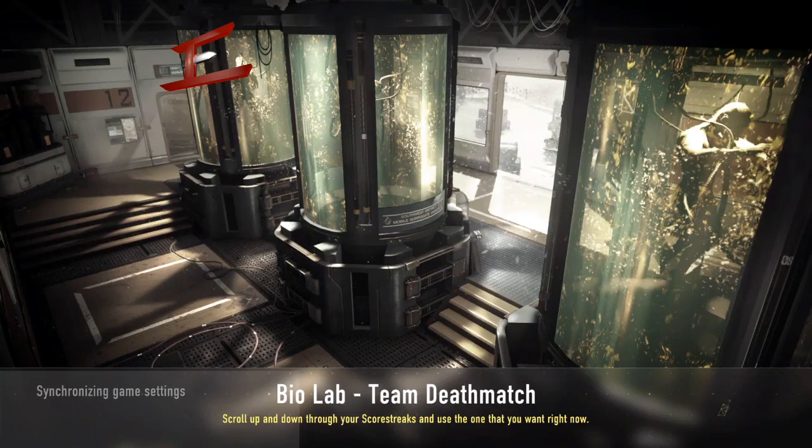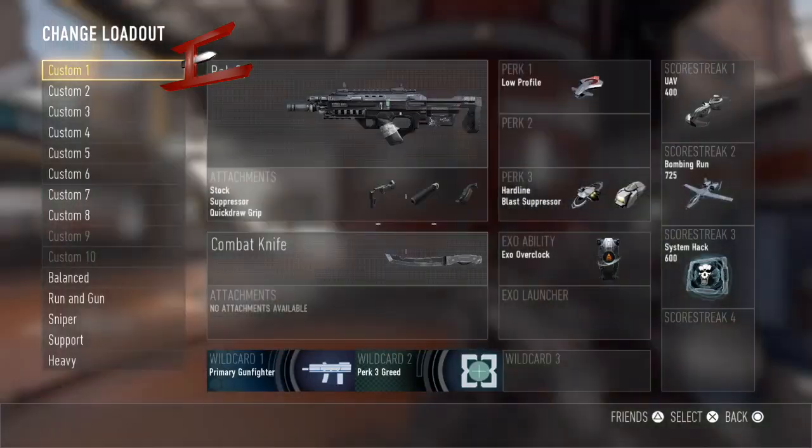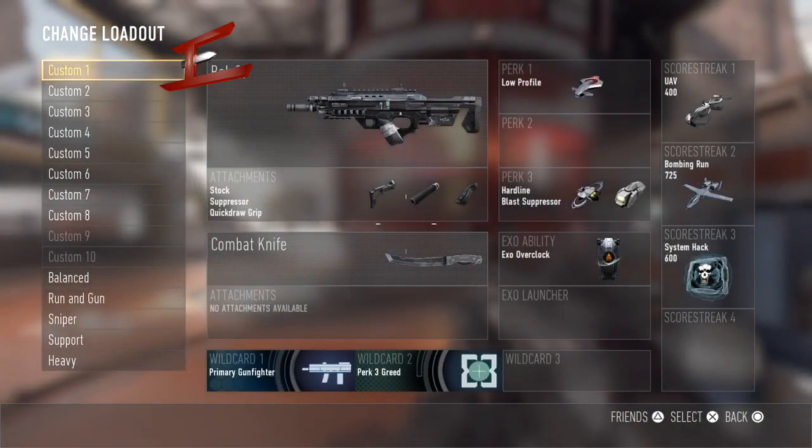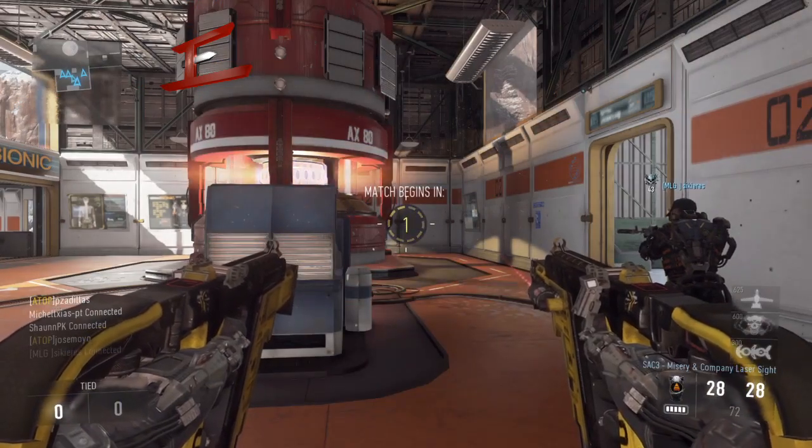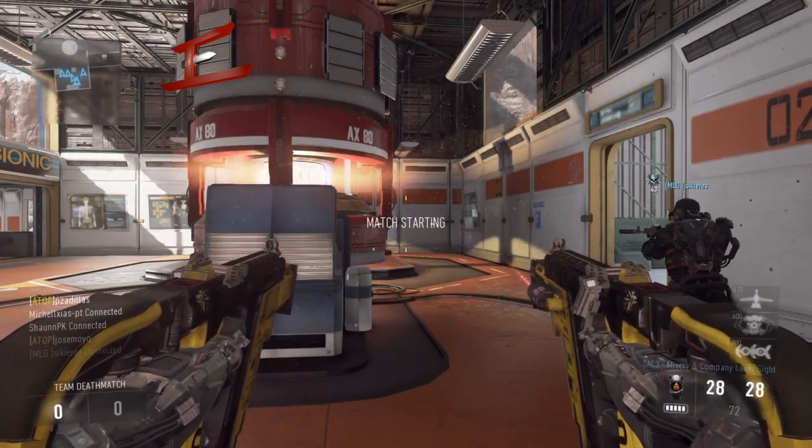Welcome to Rubus Gaming, this is Rubus Chaos. This is a bit of TDM on Biolab. I've previously used the bow and the ASM1, but now I'm gonna try something a bit special and run the twin SMGs. I can't remember what they were called, but guys, these guns are so OP.